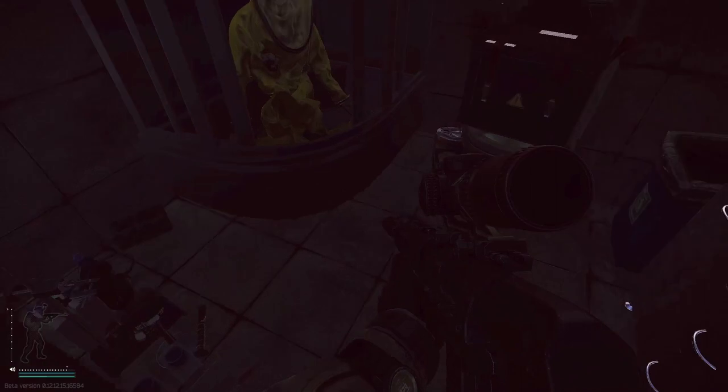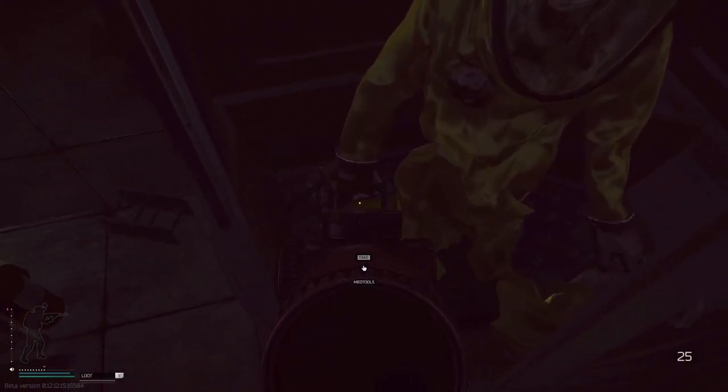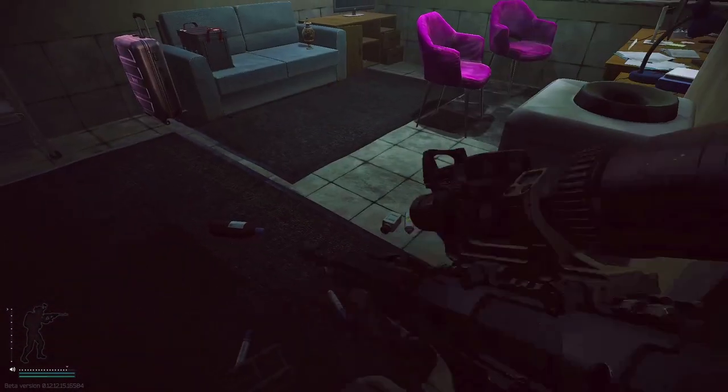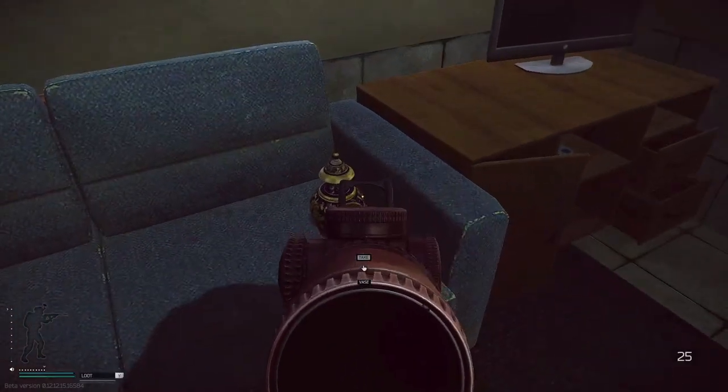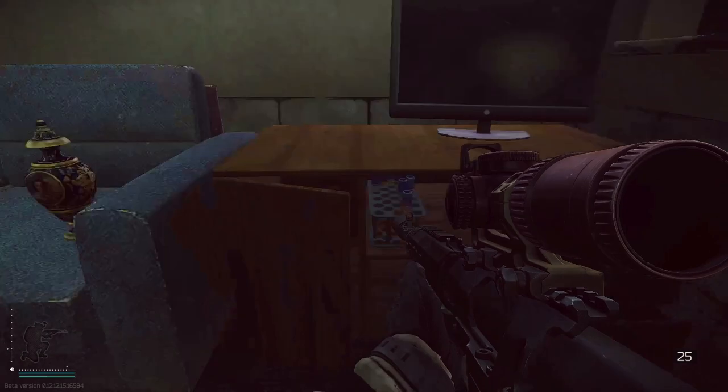Inside the room, right in here where these med tools are, is a Ledex spawn — make sure you always check in here first. There can be other loose meds out on the floor; there are none today. As you can see there's a vase right there, and there can be loot right there on the shelf.